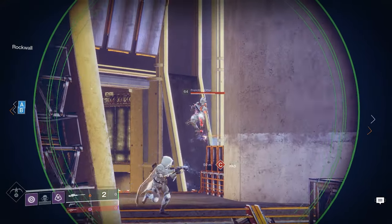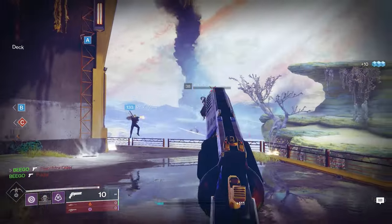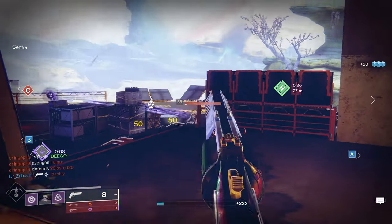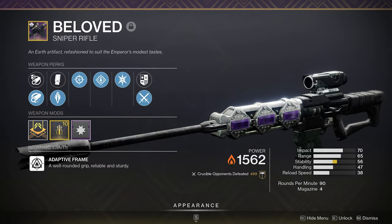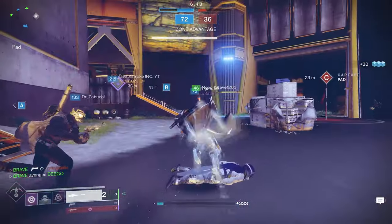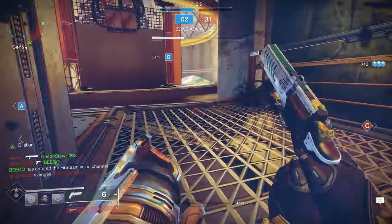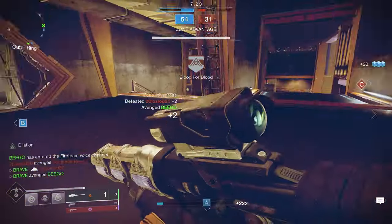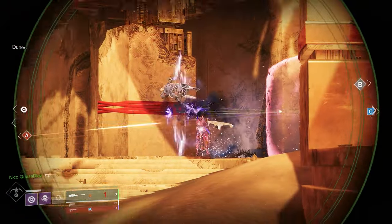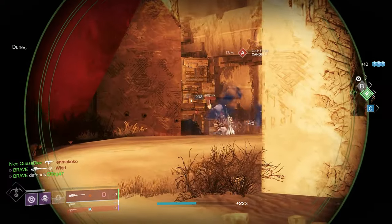If you ask any Destiny 2 veteran what the best sniper was in Destiny, the majority would say Beloved. With the launch of Season of the Haunted, Bungie reintroduced the Beloved into the game, and now players can craft their ideal god roll. To acquire this weapon, players need to complete five red border versions of the Beloved to unlock the craftable version. Similar to the Ostringer and Calus Mini-Tool, you can acquire red border weapons by utilizing opulent keys or purchasing one from the Crown of Sorrow.